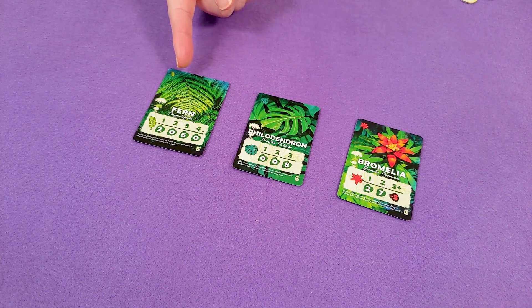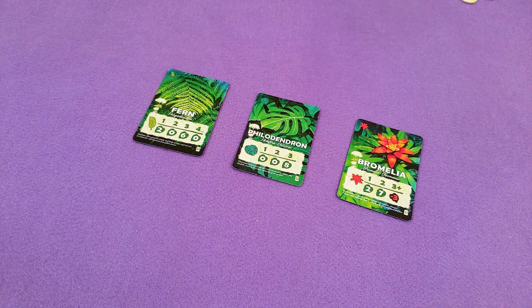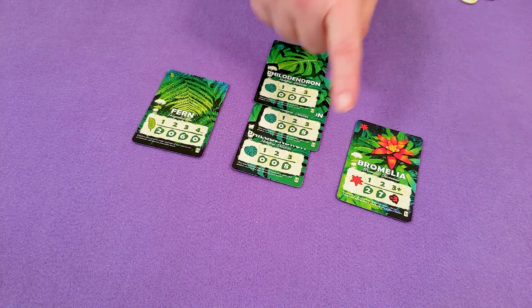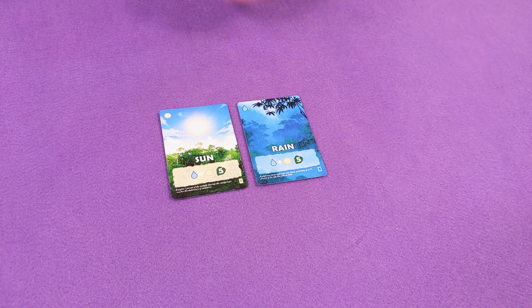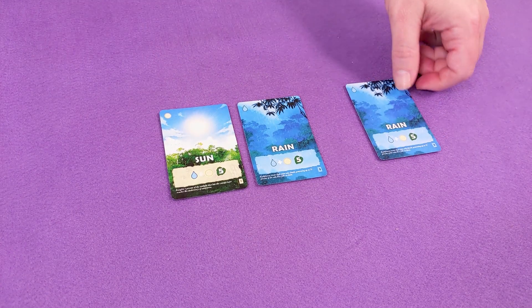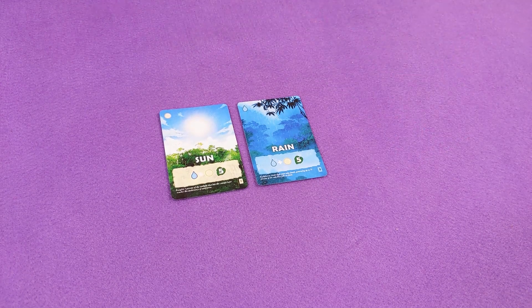Plant cards are the first set collection element in the game. Each type of plant scores points based on how many copies you keep in the round. Plants are discarded at the end of the season. The second set collection element is weather — each pair of rain and sun you collect is worth five points, but neither card is worth anything unpaired, because you need a proper balance of rain and sun. Weather cards are also discarded at the end of the season.